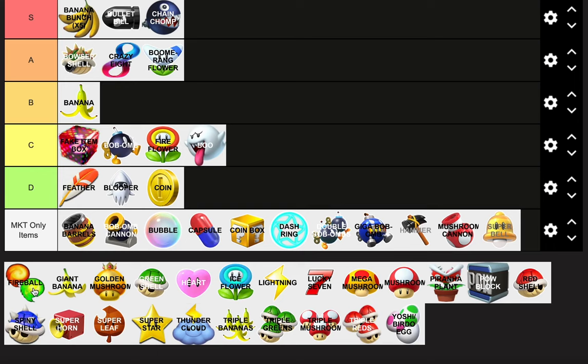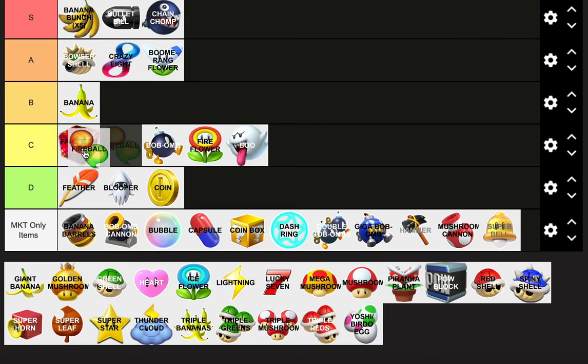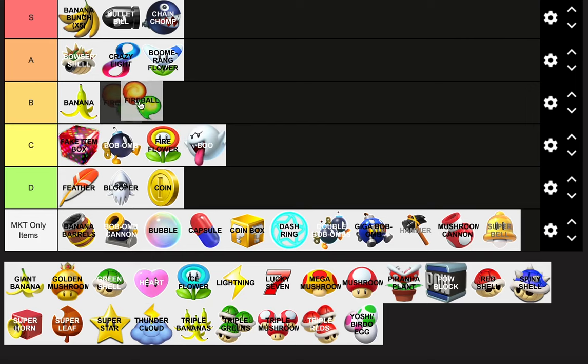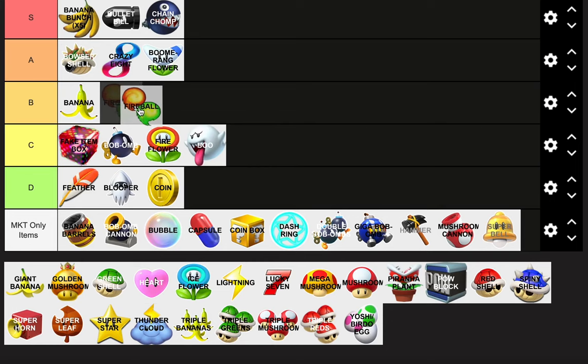The Fireball — I use it a lot and it throws three of them. It's very useful. It's just a giant Fireball. I would put it in B tier, but maybe bottom B. I'd have put it high C tier, but if you're going with B, make it the bottom.